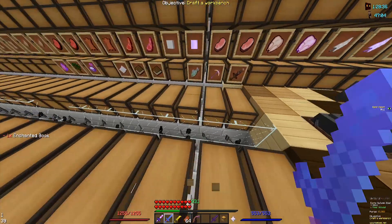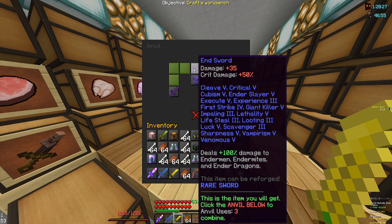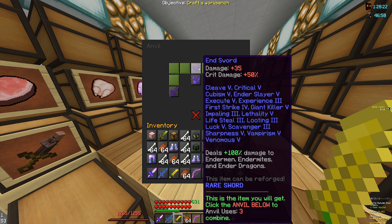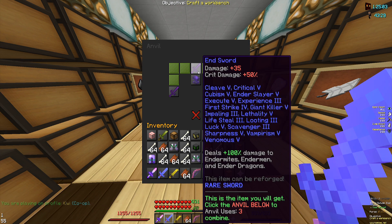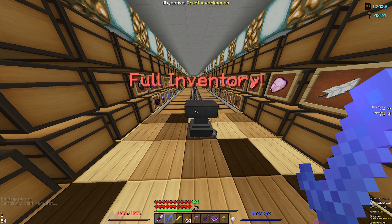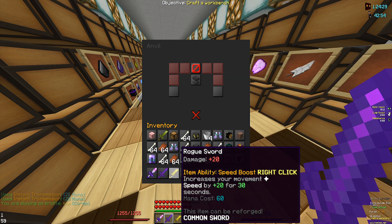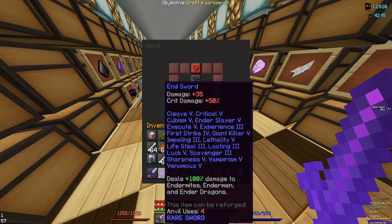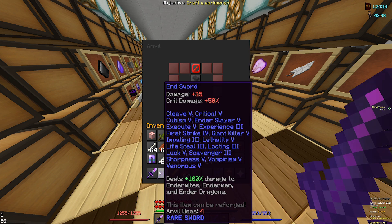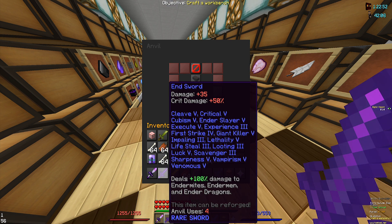Now we have one final book left. I'm guessing this will probably require level 70... holy, I was so wrong — 48! That is insane. Now the final book — I'm a half level behind, I completely forgot. Okay, here we go — the final book. Boom, boom, boom and we have a perfect end sword! We can compare this to my aspect of the dragons and it is crazy, it is definitely awesome. My aspect of the dragons is actually missing a few enchantments — I can see it's missing venomous and thunder lord — but for our purposes we don't really need thunder lord or fire aspect, and knockback is missing but who wants knockback.